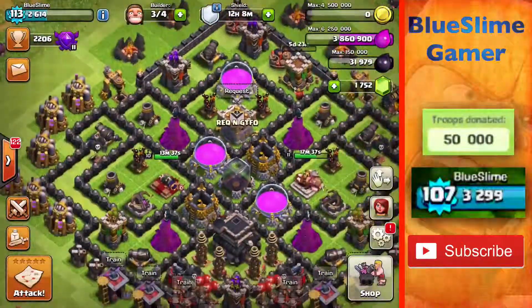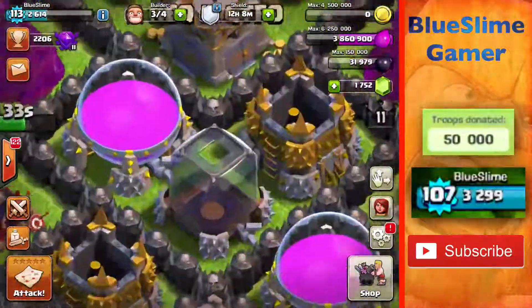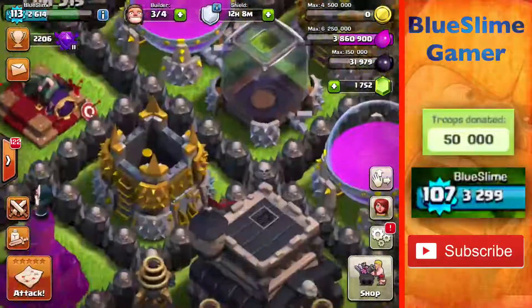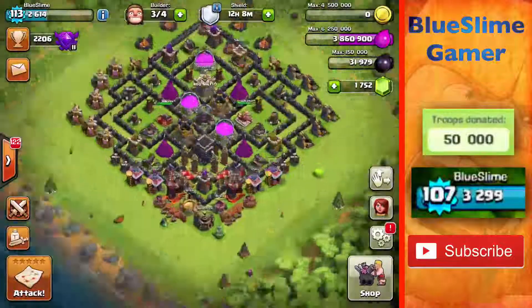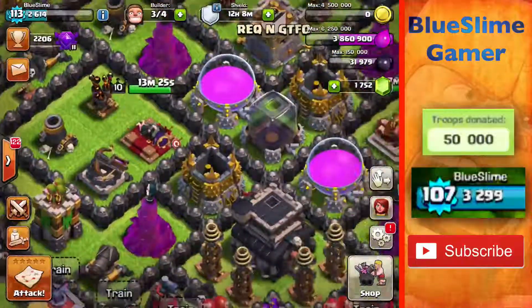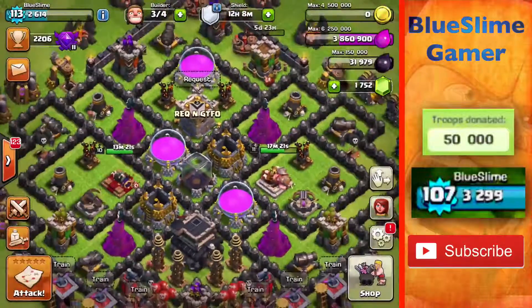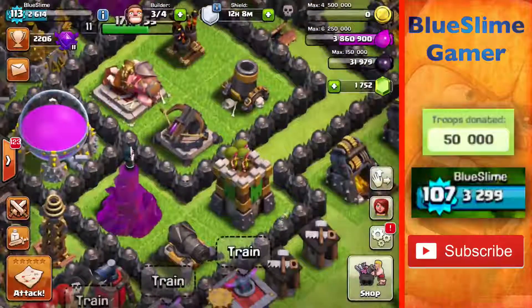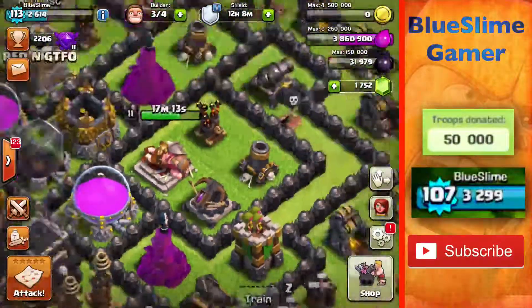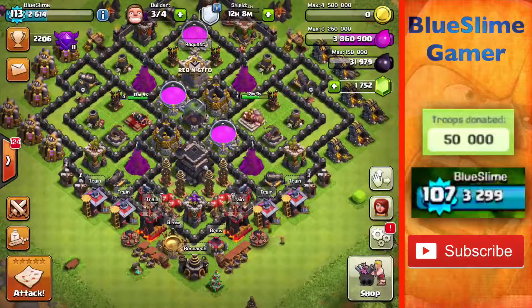I don't really think there is, because I have everything maxed out for my Elixir, I believe. Besides, I could get more gold storages but I'm not going to do that. You guys keep commenting on my base build videos saying I don't have all the storages, and the reason is I would like to have better places for my defenses instead of putting a ton of storages in my base. Like, I could have an X-Bow there or I could have a storage there — it's just better to have an X-Bow there and not waste the space.